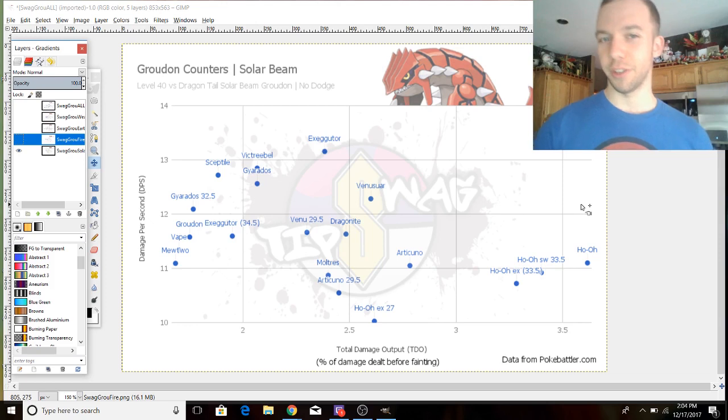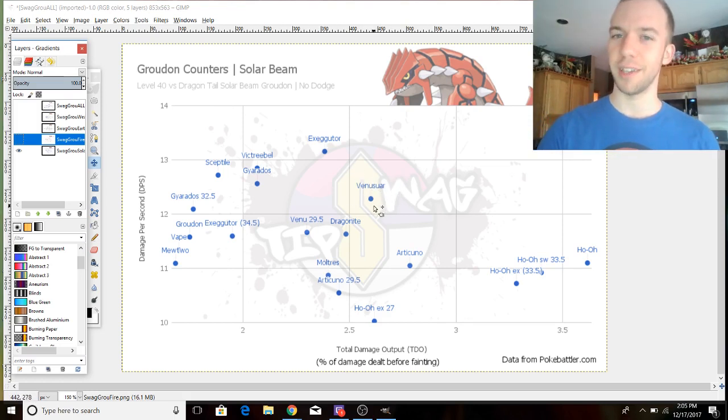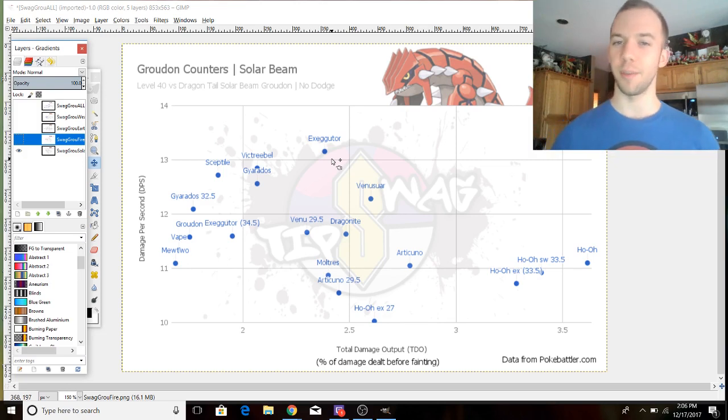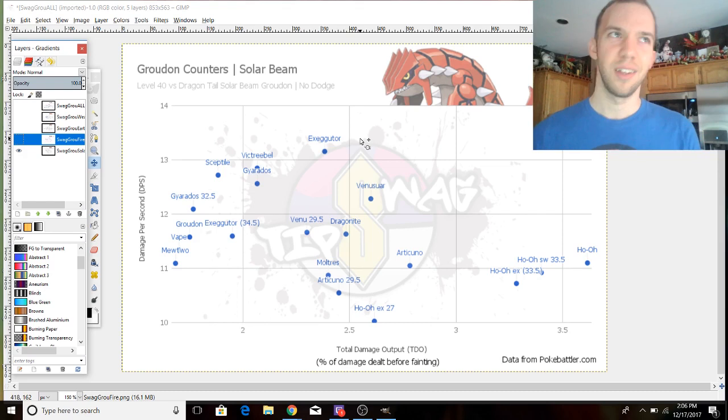Now the real hard one: Dragon Tail Solar Beam — watch out. Venusaur is surprisingly tanky here, a very underrated Pokemon. Vileplume and Venusaur have that niche benefit where their Grass/Poison typing gives them immunity-tier resistance to Solar Beam, letting them tank and dodge more hits before the Deathloop glitch. Exeggutor has it pretty rough by comparison — if it takes too many Dragon Tails, it gets put into KO range where it can't dodge Solar Beam, making it a lot less reliable. Venusaur is going to be more reliable.